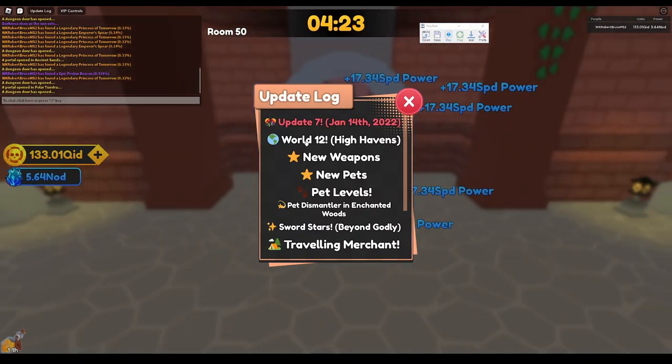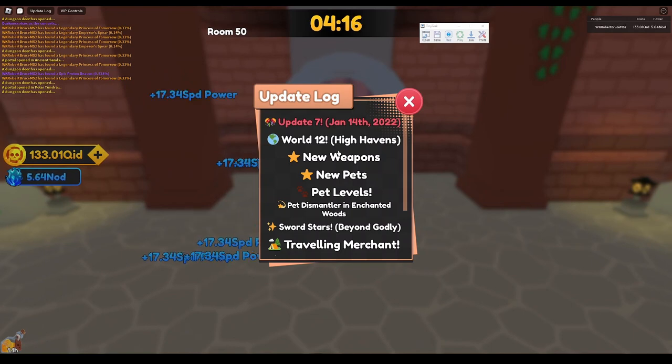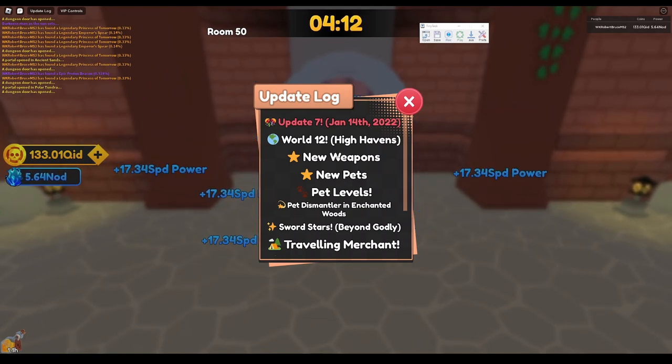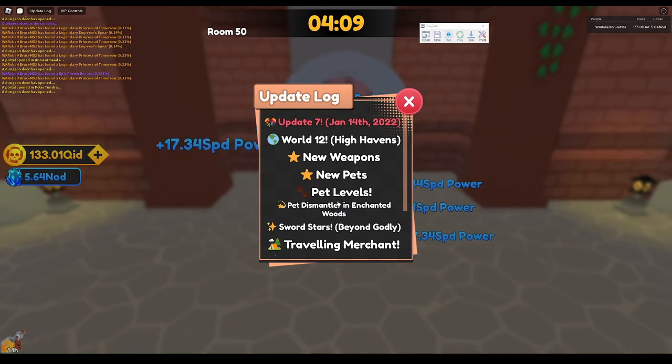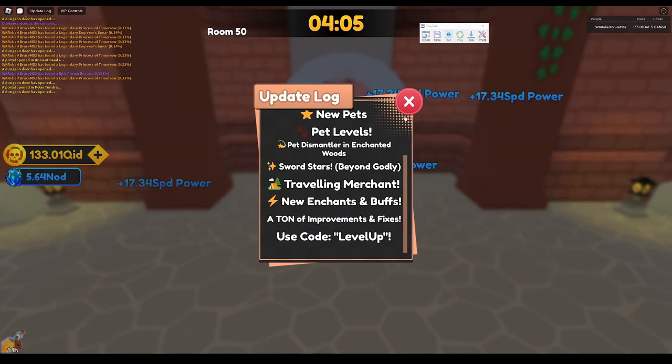Hello everybody, welcome to Update 7. We have got World 12 High Havens, new weapons, pets, pet levels, dismantling pets for enchanted stuff. We've got sword stars, traveling merchant new chance and buffs, and lots of improvements and fixes.